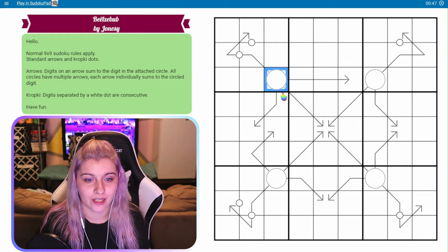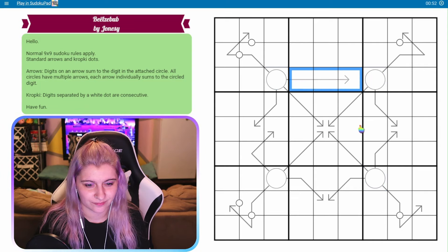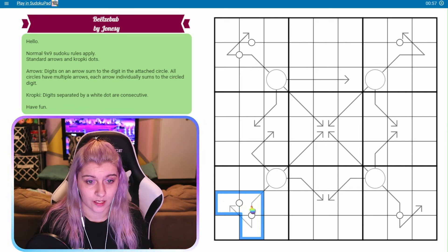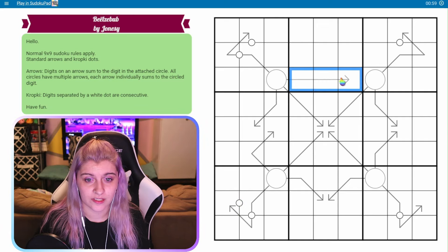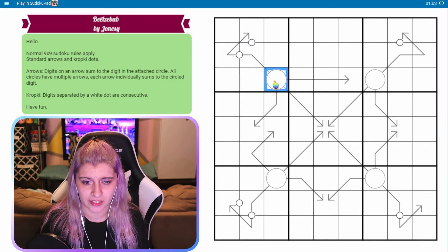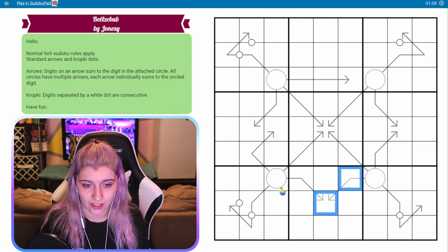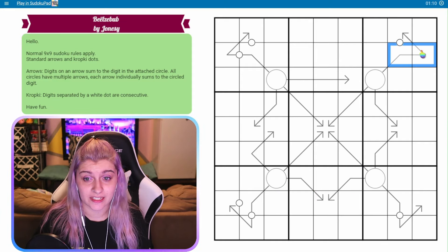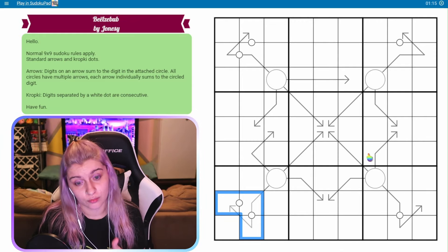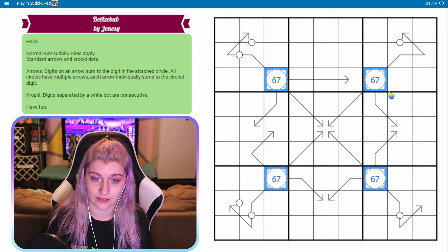I probably should look at minimums for these arrows. Is there anything longer than a length of three? They all do have a length of three arrow, at least one. I could use the same digits here that I put here, so I don't have to have two different ways to get this number. I think three is the longest length. So three different digits, which all of these would have to be since they all see each other, would be a minimum of one, two, three, which is a minimum of six. So let's make this six, seven, eight, nine.